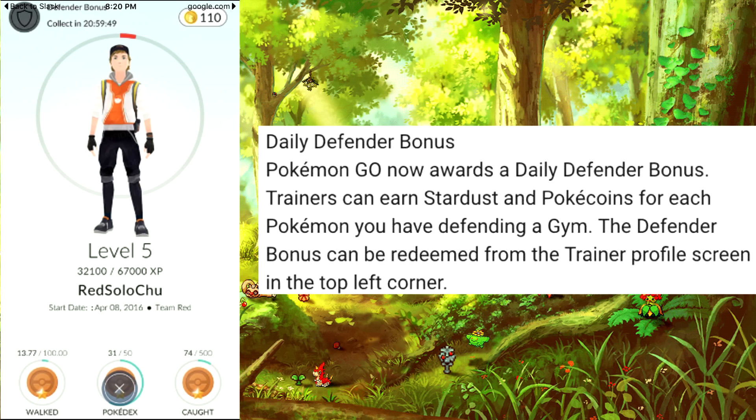Many of you have asked about the Daily Defender Bonus. This was a great addition because before, we had no interest in going out to gyms and placing our Pokémon there — there was hardly any experience to be gained and it was not worth the effort. But now the Daily Defender Bonus is really a good one. For every Pokémon Gym that you have a Pokémon placed on that is owned by your team, you will earn 500 Stardust plus 10 coins — and coins are for in-app purchases, so earning free coins helps a lot.